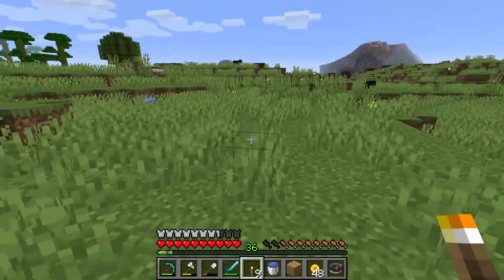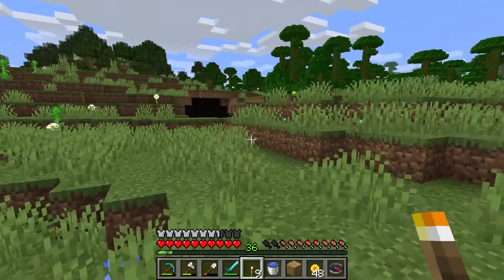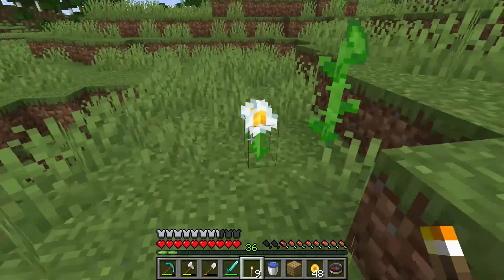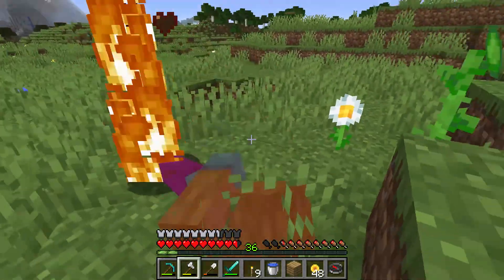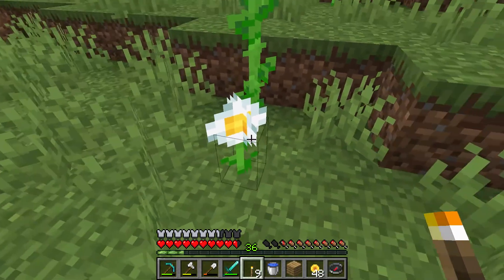Hello, I'm gonna show you how to get light grey dye. To get the light grey dye, you have to look for the flowers called Oxidacy. They look like this — white flowers with a yellow middle.